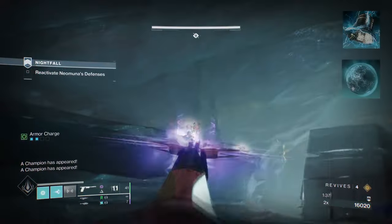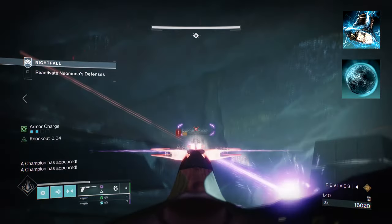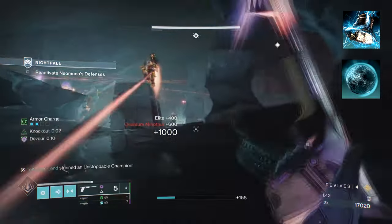Starting with Aspects, you're going to want to have Touch of Thunder, which allows our Pulse Grenades to create ionic traces periodically and also get stronger the longer it is out.